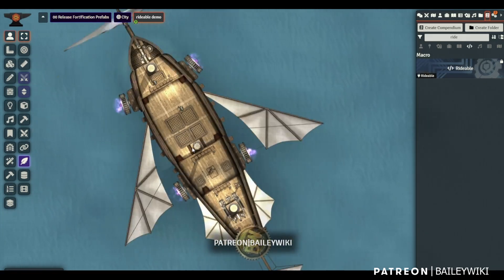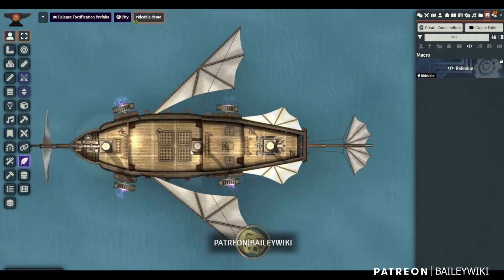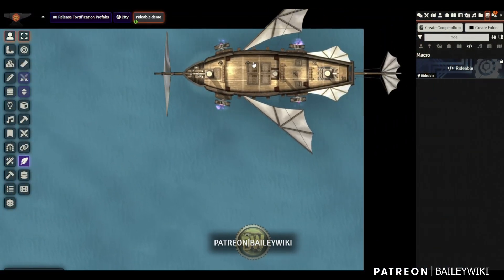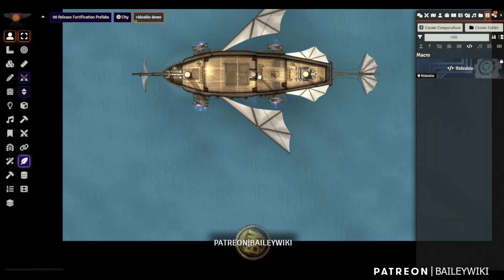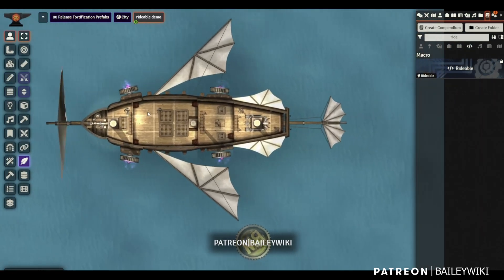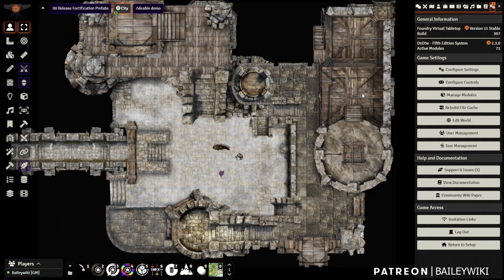You can see as we move the ship around, the tokens follow and rotate with it. This is probably as good and as performant as I've ever seen vehicles work. As I drag it around, they snap instantly to the new position — that was always a problem with other vehicle solutions where you had to wait for tokens to catch up. This feels real-time.